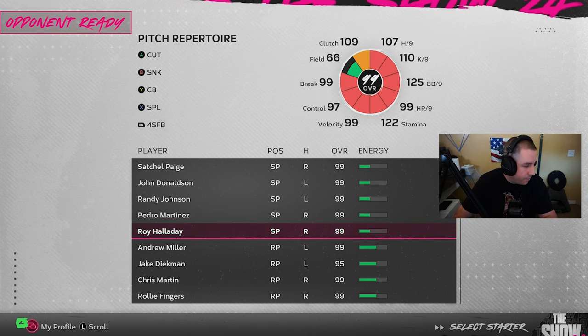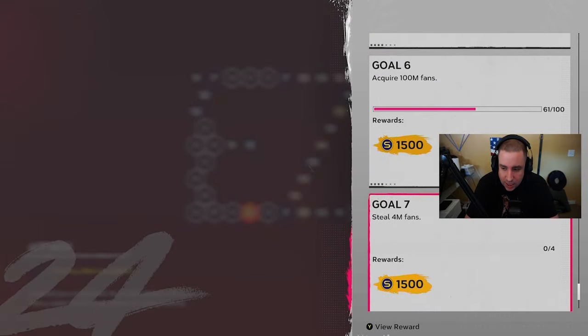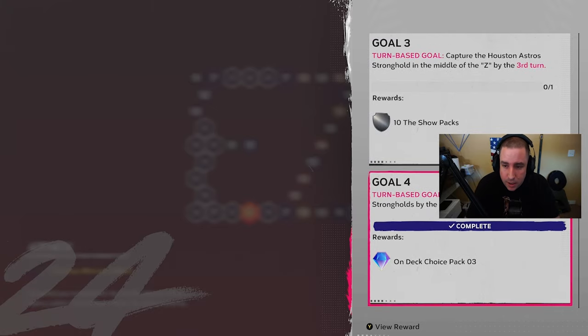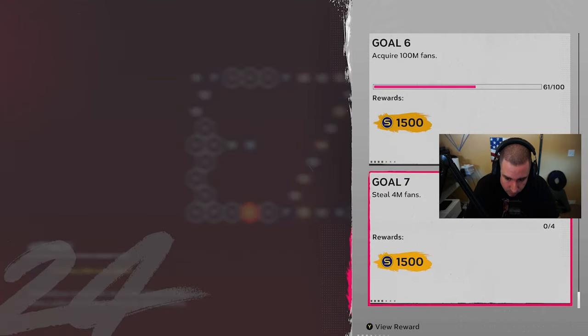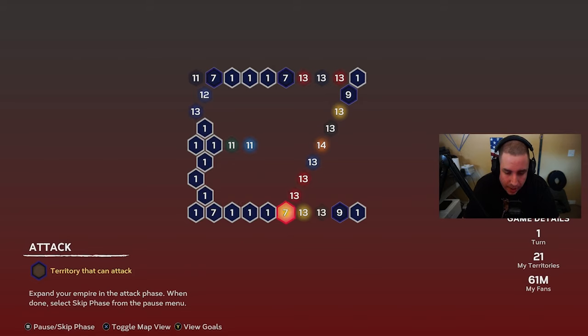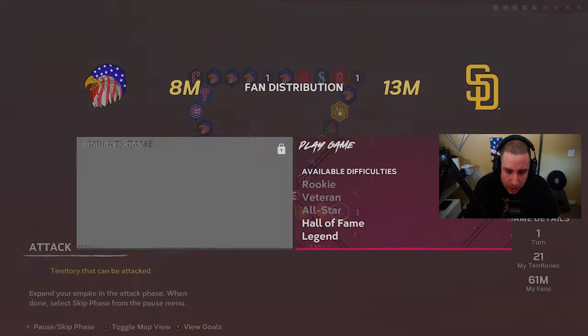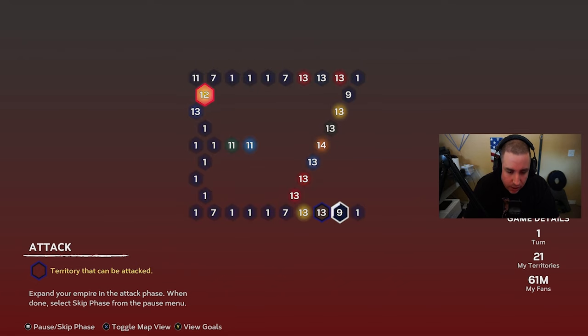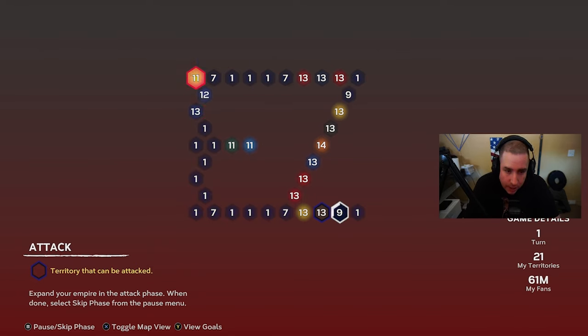We have beaten the New York Mets. We have 16 of 30 teams done. We also need to steal four fans — that's a goal. Every game right now would be on Hall of Fame, so I'm thinking we skip the turn. The risk is the territories that only have one fan — if they attack us, we'd have to defend on Legend. That's what I'm worried about.